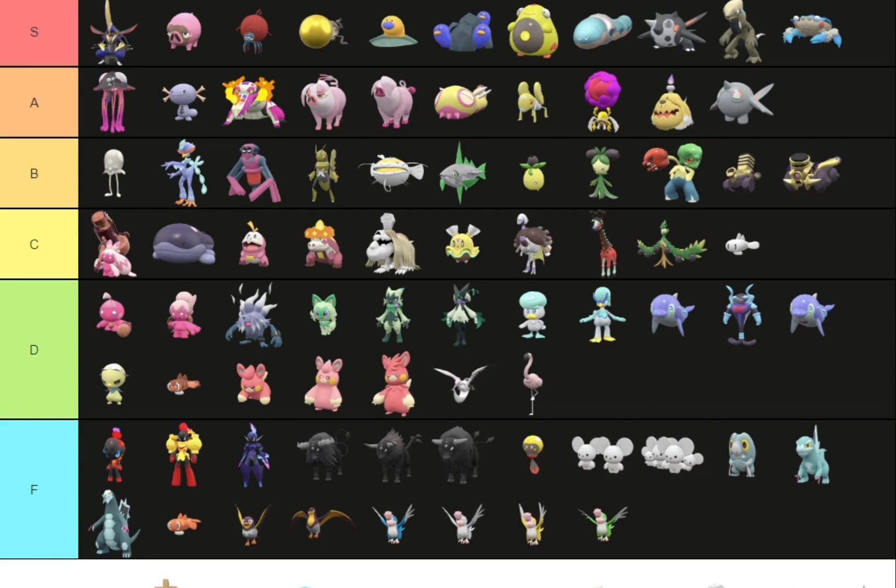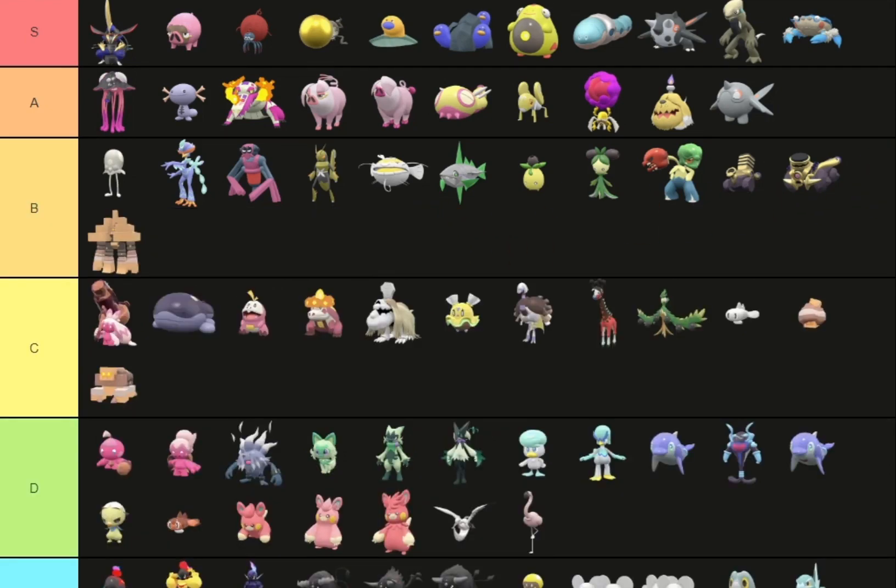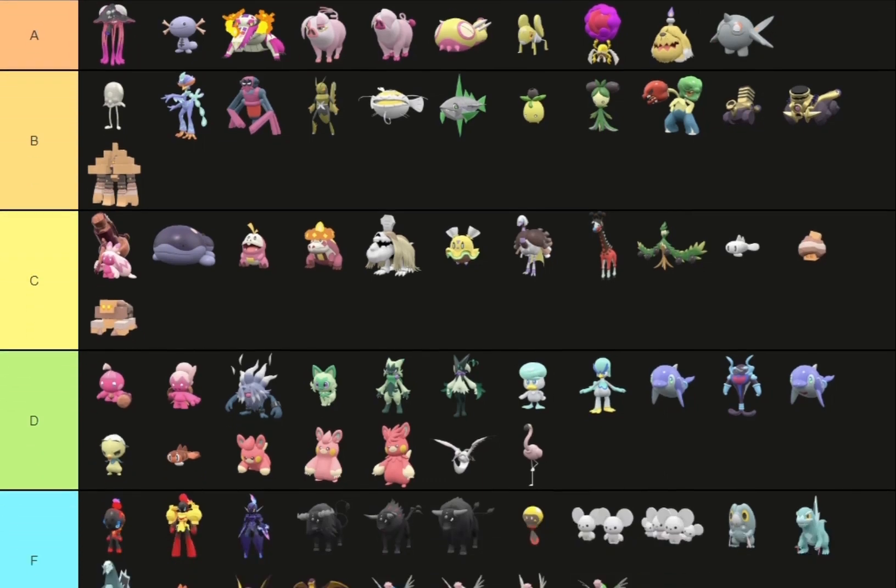Nacli and its evolution — it's mid tier, like C tier worthy. Maybe Garganacl can be in B tier because there's a bit more of a difference. Nacli and whatever this evolution's name is — it's just okay, nothing too much. But Garganacl — you can see the most difference between it and its pre-evolutions.